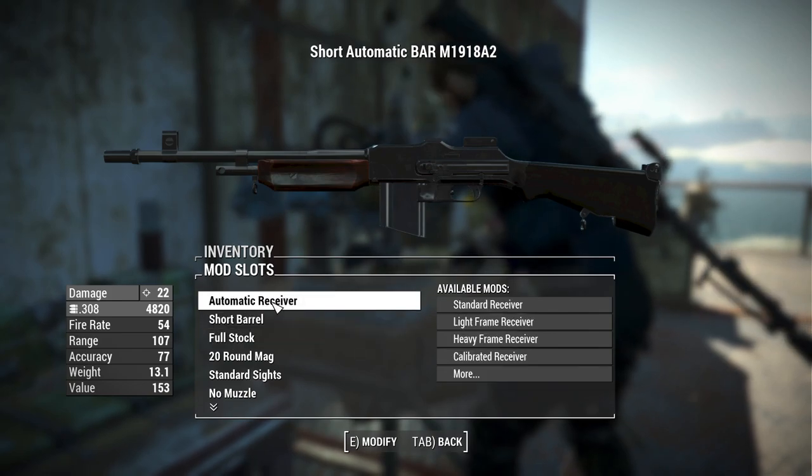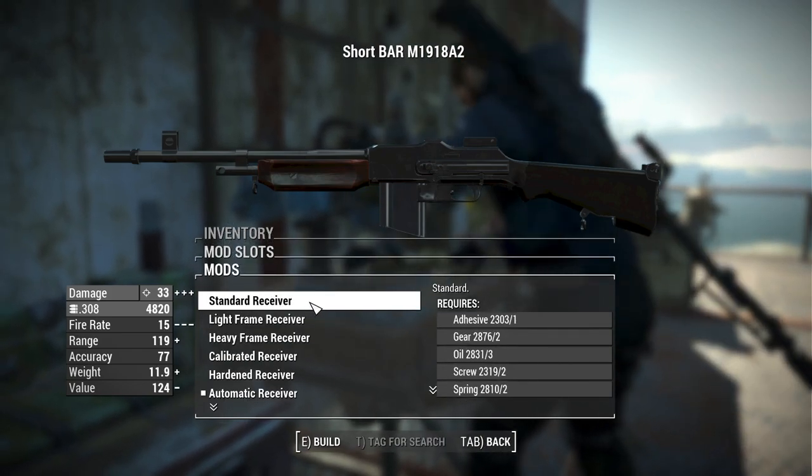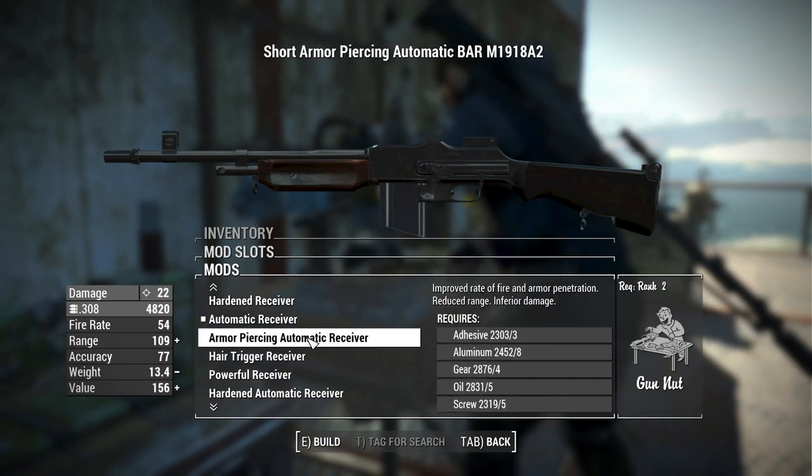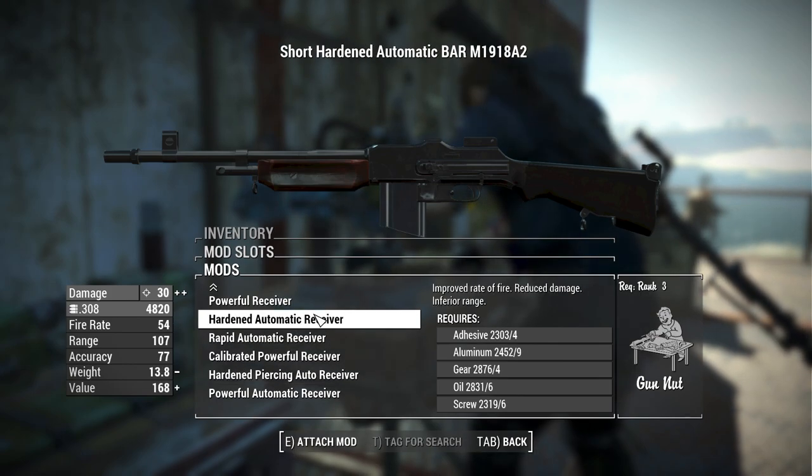Let's start with the Browning Automatic Rifle at the workbench. Starting with the receivers, we have the standard allotment — both semi-auto and fully automatic variants, from standard all the way up to powerful for both. Nothing special to look at here; this is pretty much the same as vanilla.